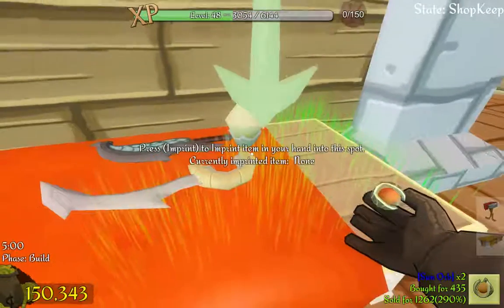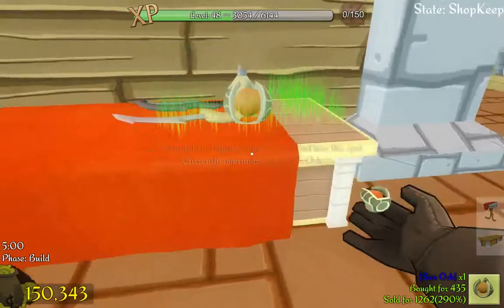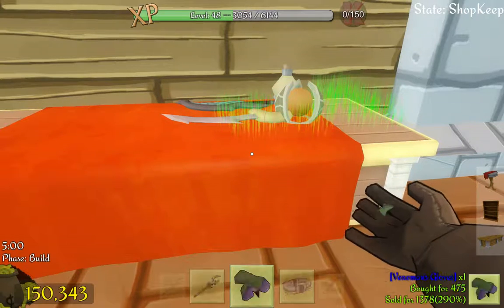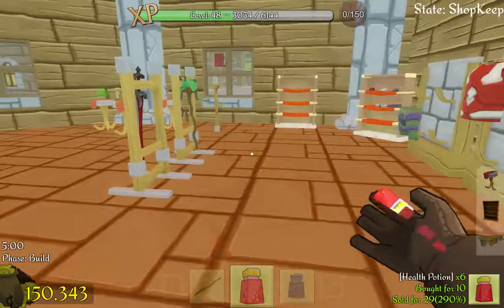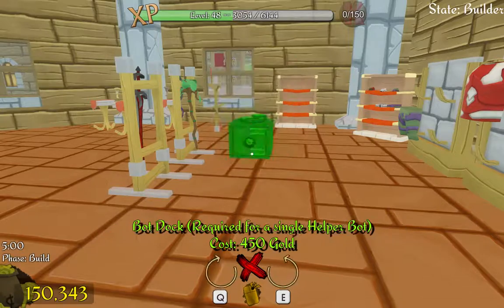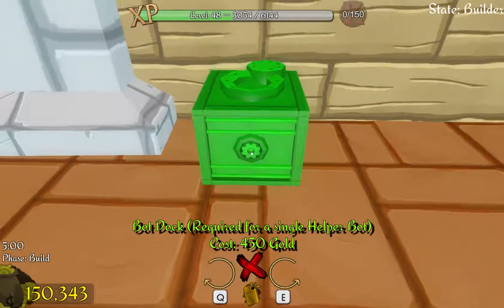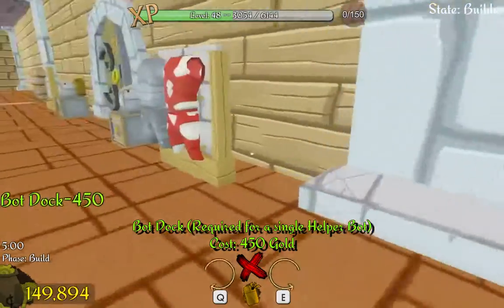I figured it out. There we go — I think that'll be better placed. And I think that's it for right now. All these are repeats, which means I need to place a HelperBot station in here. Let's have him sitting on this side. There we go.